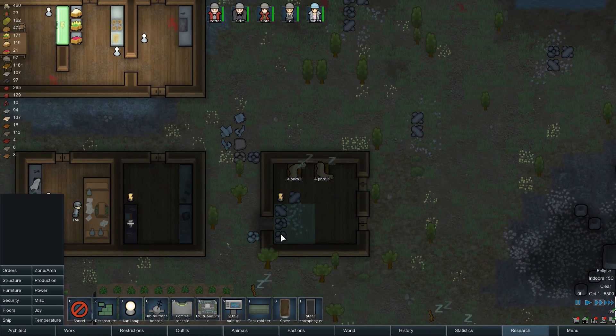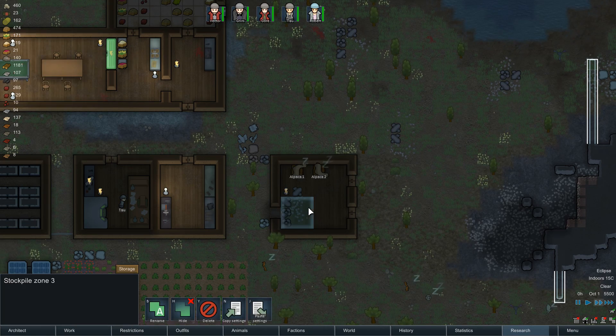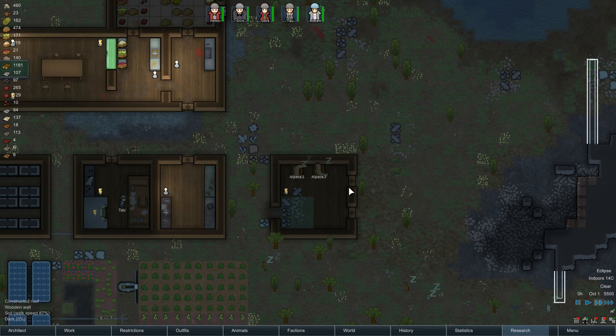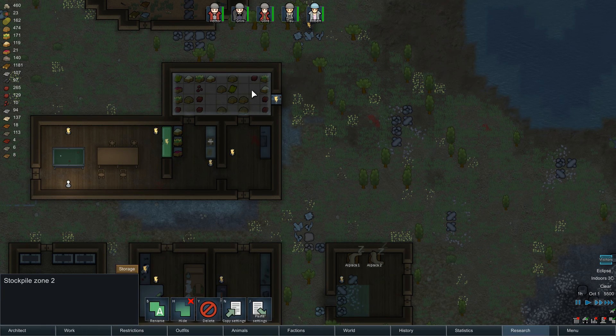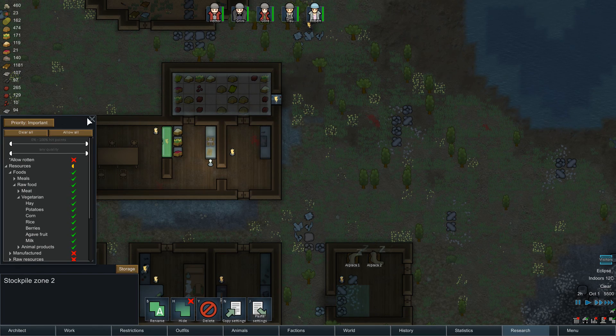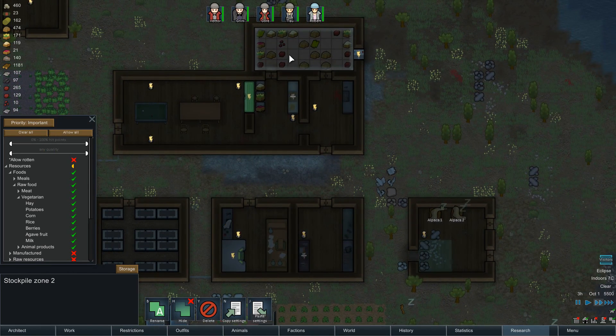It looks like our barn is enclosed now. Hay is still up here — important. Need to set this at a higher priority. Let me set that to important and this to preferred.